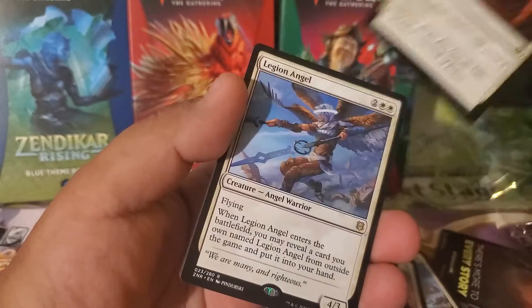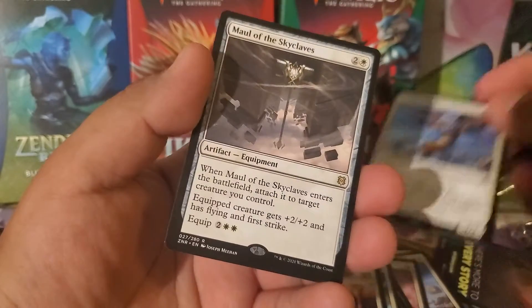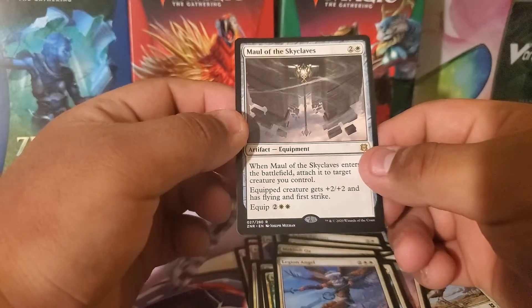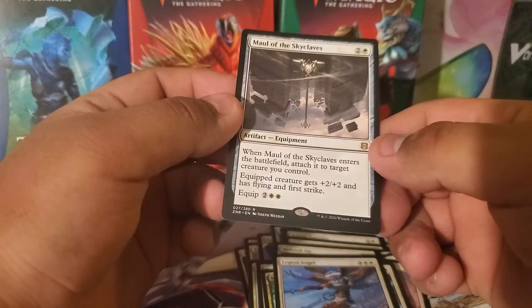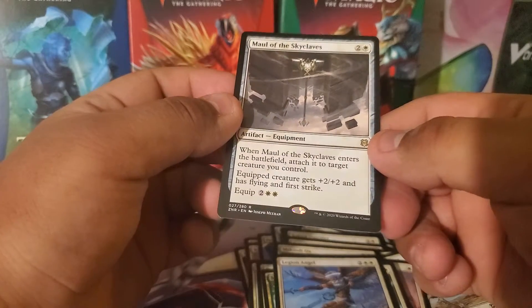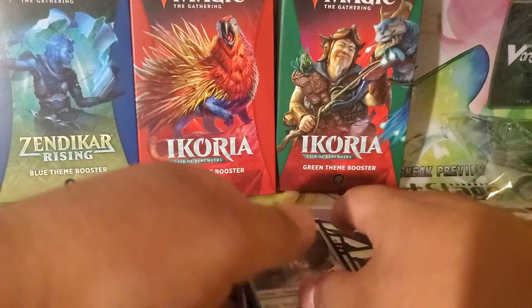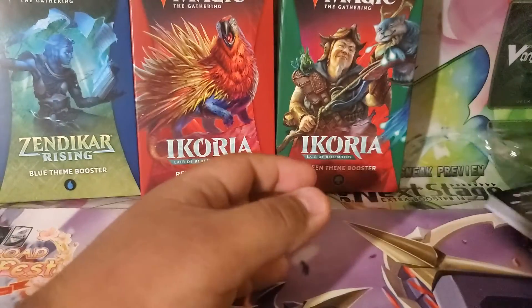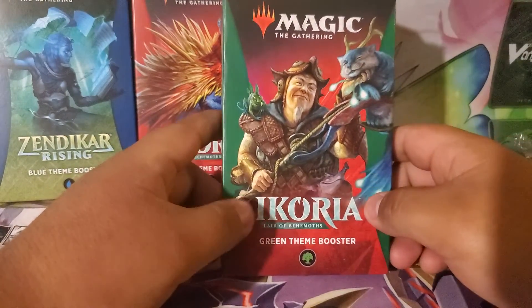Smite the Monstrous for my rare, Legion Angel for my other rare, and Maul of the Skyclaves. When Maul of the Skyclaves enters the battlefield attached to a creature, that creature gets plus two plus two and has flying and first strike. Equip costs two mana and it's colorless. That was from the first pack. Next I'm going to open up the green themed Ikoria: Lair of the Behemoths booster.